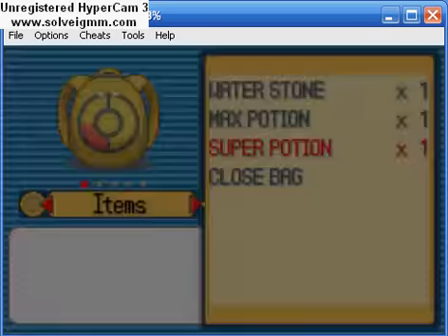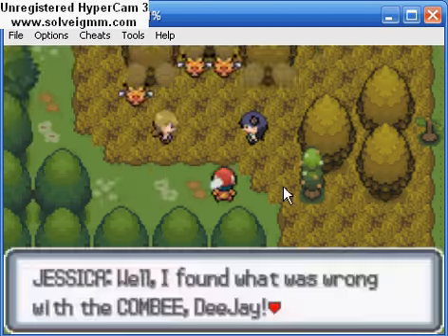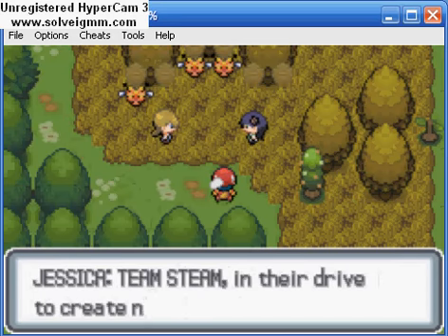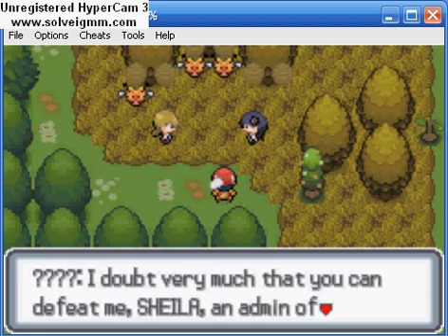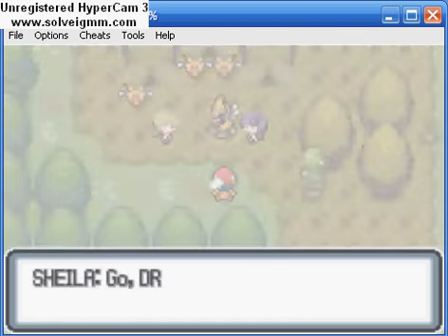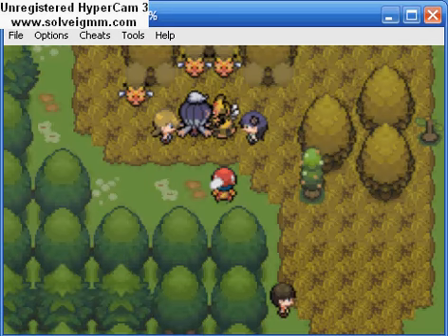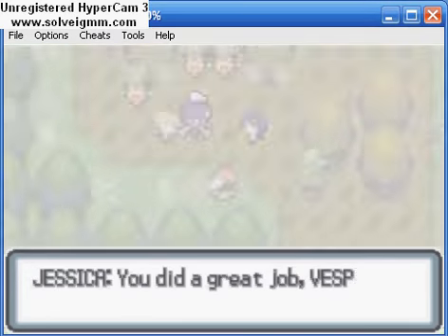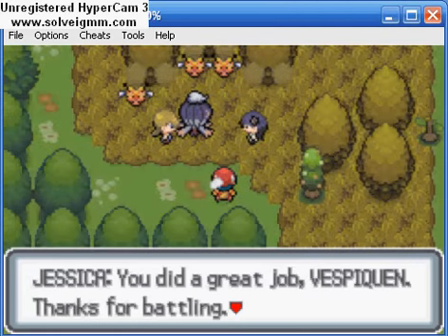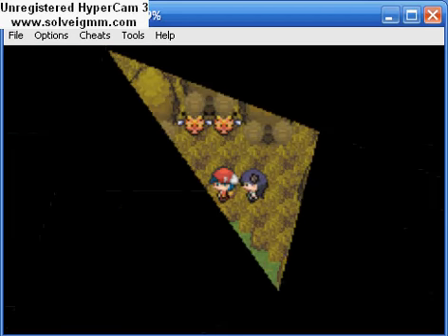That is the next battle area and it looks like I'm going to have to go heal up because I do not have enough items. I'll heal up and be back in a flash. I'm back, and as I was walking over here the cutscene started — they kind of just dragged me in here. This is Sheila, one of the leaders of Team Steam. Her Drift Blim and Jessica's Vespa Queen have a little battle. Apparently one Shadow Ball would take out a Vespa Queen. It's my turn — and here we go.